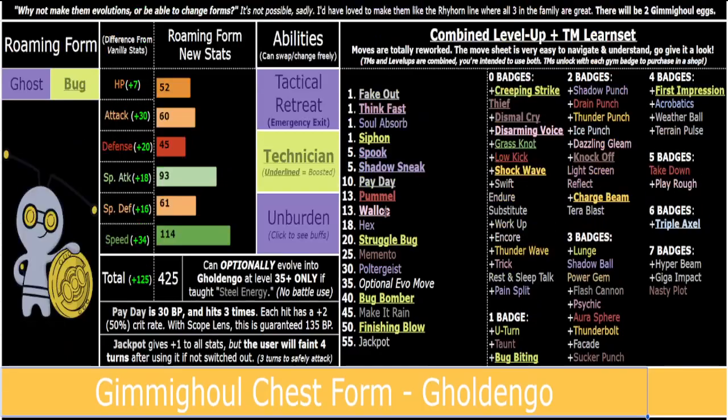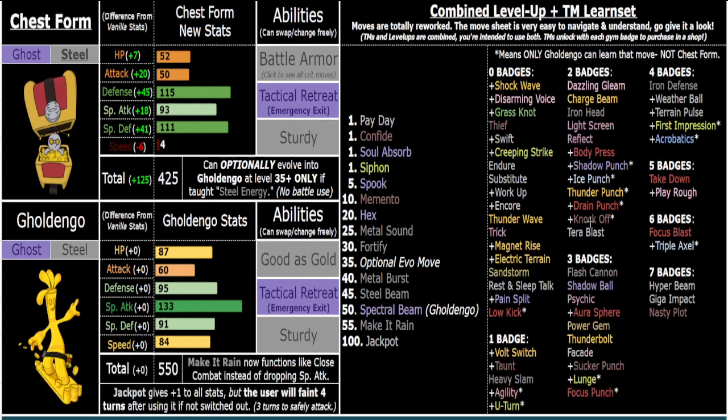You could in theory also get Bug Bomber or even Finishing Blow on Goldengoo, though I don't know why you'd ever run that. But yeah — good typing, good bulk, good utility, pretty simple changes in the context of this romhack but still very effective. Goldengoo can be used in so many different ways depending on the boss and the situation, and having two very versatile and different pre-evolutions gives you almost multiple Pokemon in one slot.